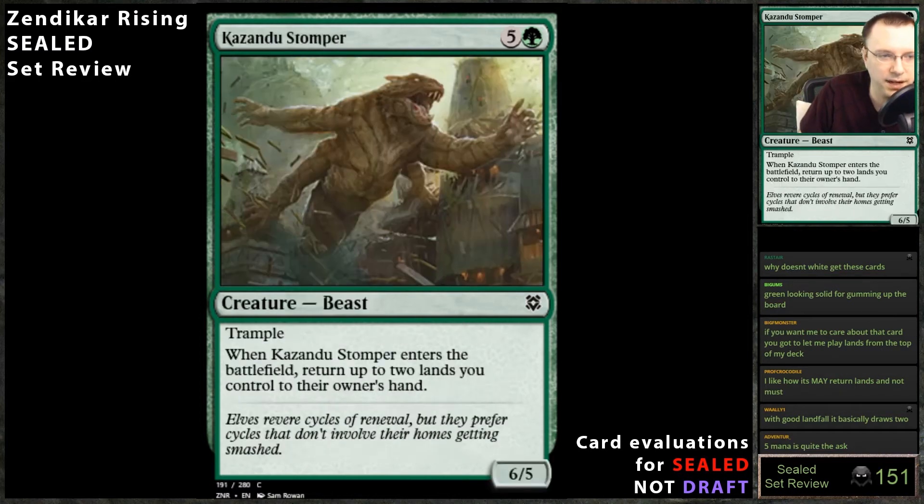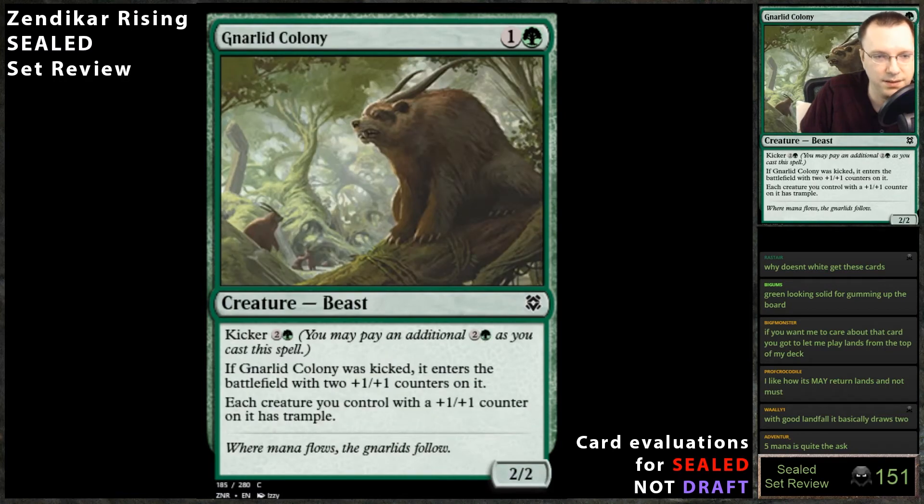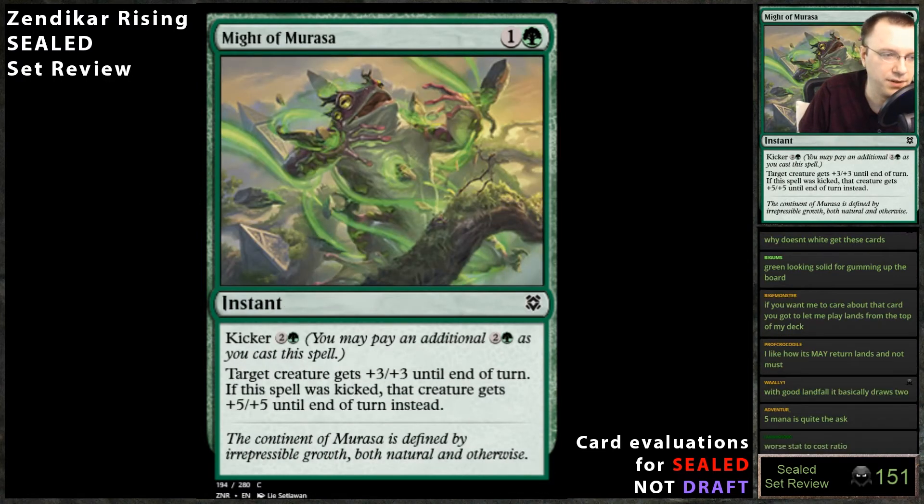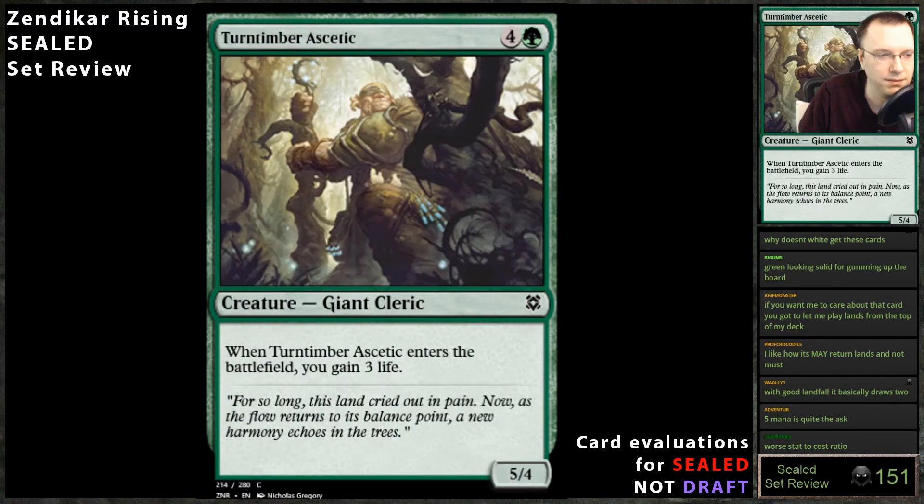Green has two tramplers so far, so my evaluation on this combat trick can change if green has a ton of tramplers. I'd expect it not to be good though. Turn Timber Ascetic: when there's a landfall trigger, this card's great — always play it. Good stat line, great ability, it's a cleric which is phenomenal for green. Everything about it is good.